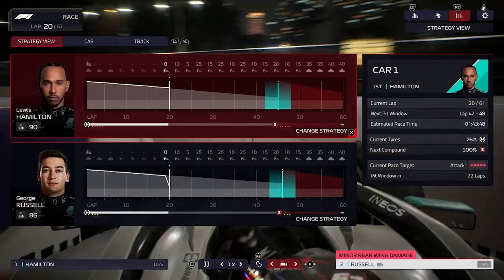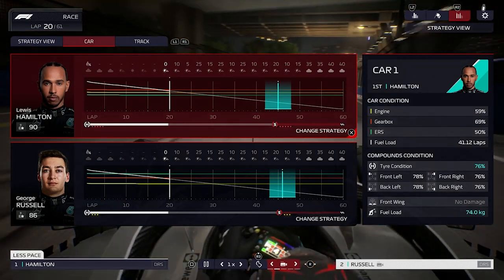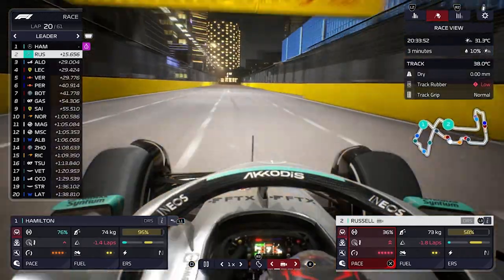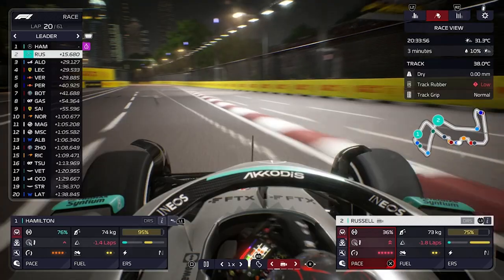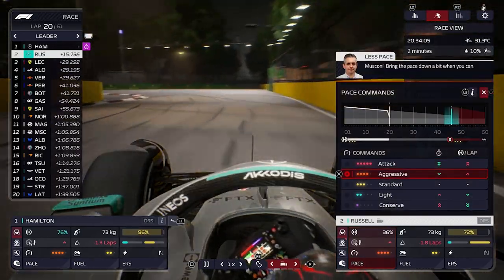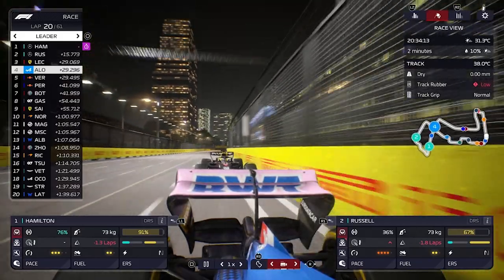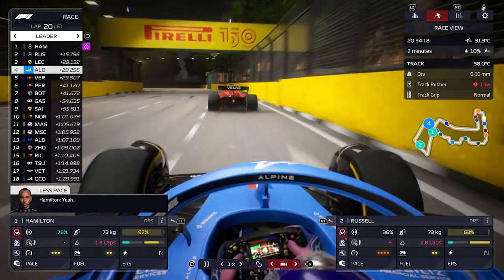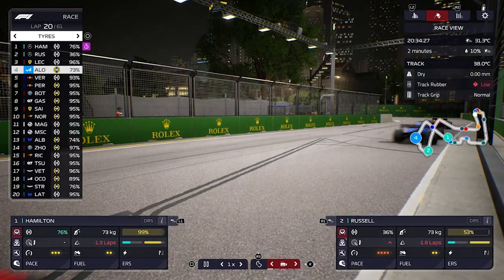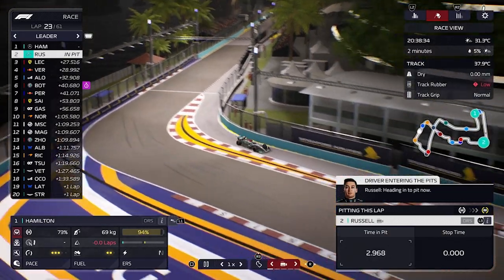There are yellow flags — Russell is okay and not out of the race, but his tires are going to be a major problem. We have to be careful with Lewis Hamilton, dropping down from attack to aggressive. George Russell is going to have major issues with the rear wing and tires. We'll box him in a lot earlier than anticipated, probably finishing the race on mediums with a one-stop strategy. For Lewis Hamilton, we're dropping to standard — no risks needed. Charles Leclerc is fighting with Fernando Alonso, who is unintentionally helping Lewis Hamilton out in front.